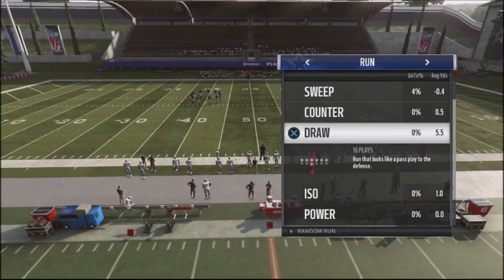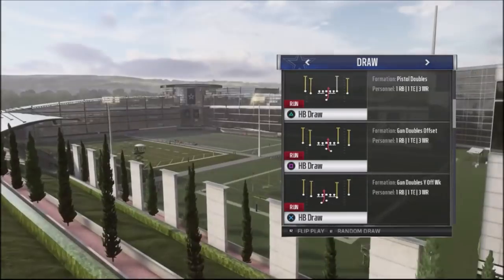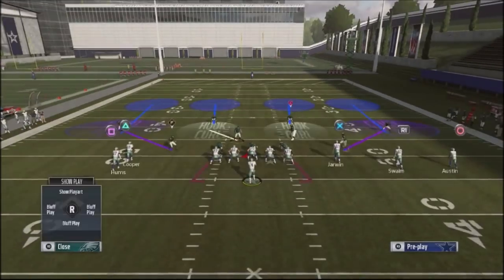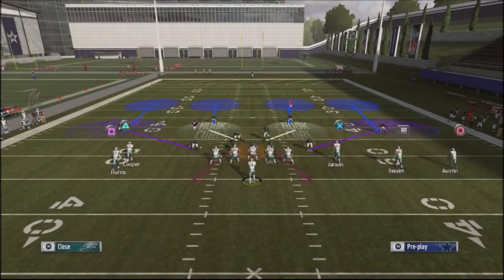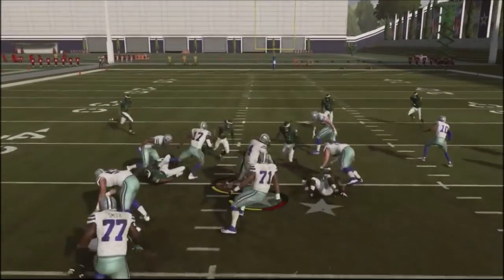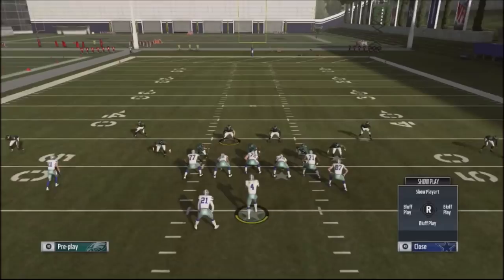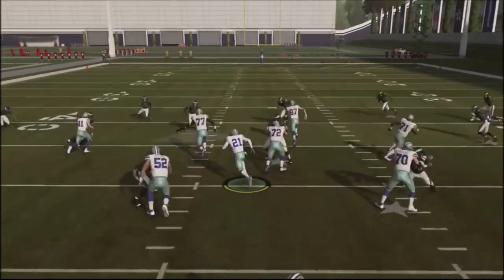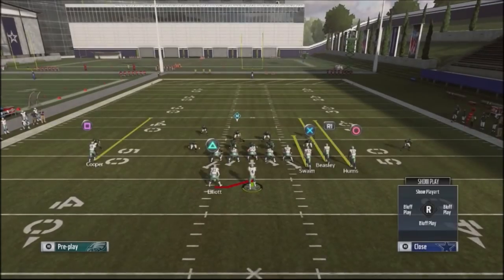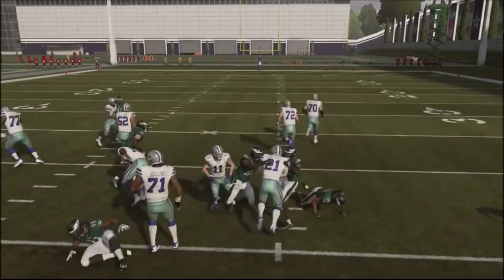One of the deadliest plays against cover four drop is going to be a draw play. If your opponent is setting up the drop to take away that running lane, if you just use a draw play you're going to get a little better result. That was a QB draw. He's going to have all his guys in a box, but you're going to get a tremendous push up the middle with the draw play. You can get a good 10-yard gainer. So that's another thing you can jump into — it's part of the chess match.